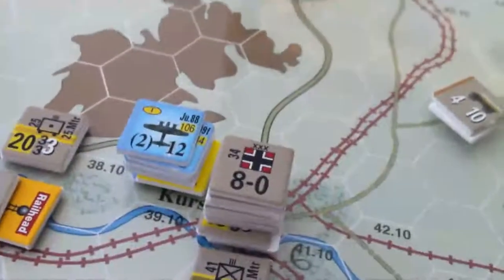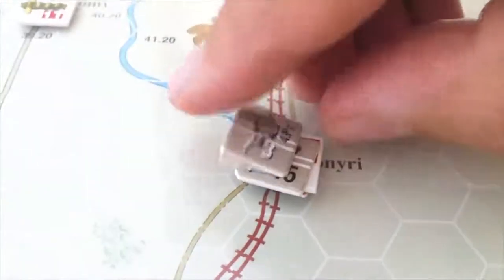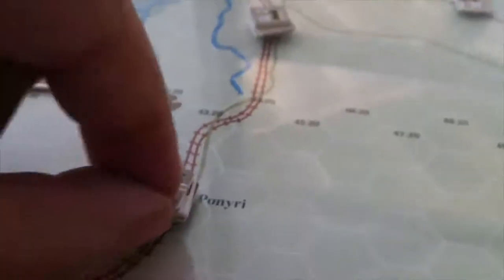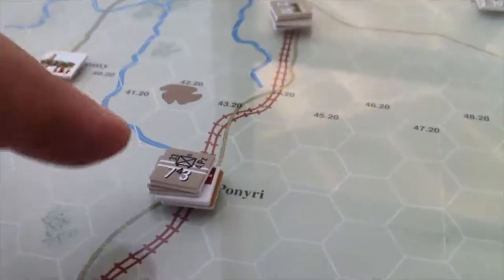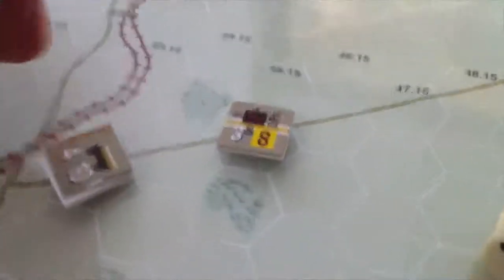That lends itself to my thinking about extenders. I've got this extender here — 20 truck movement points. Interestingly enough, from this town to Orel and to Kursk there's exactly 10 movement points in each direction. I have five wagons here, so what I'm thinking is I can free up five truck points to ferry goods, ammo, and fuel.